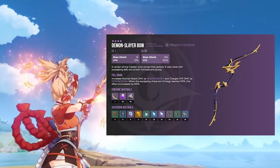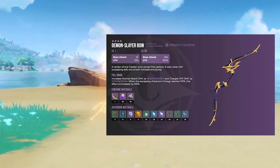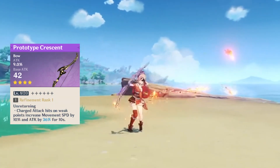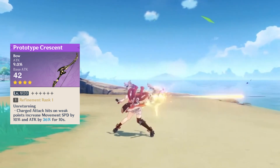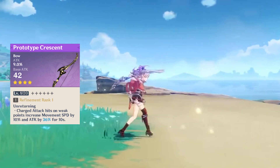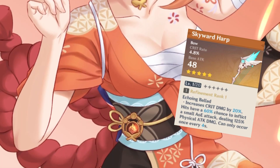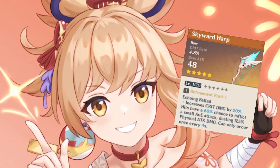Finally, the upcoming demon slayer bow comes with attack percent, increases normal and charged attack damage, with the effect increased by an additional 100%, which is nice. For free-to-play options, Predator's Crescent is viable — it's nicely made but you'll need to use charged attacks for maximum benefit. Overall, every weapon is situational depending on how you want to use her and what you have available.